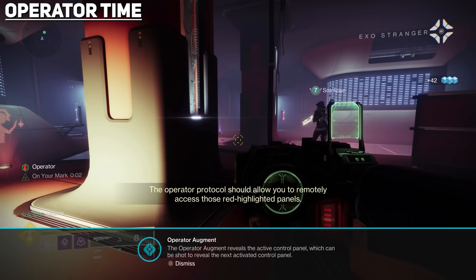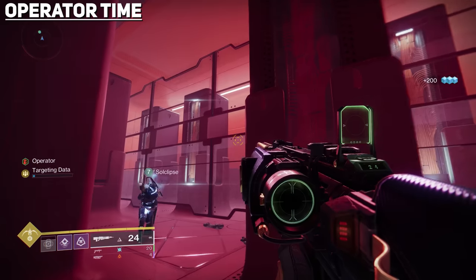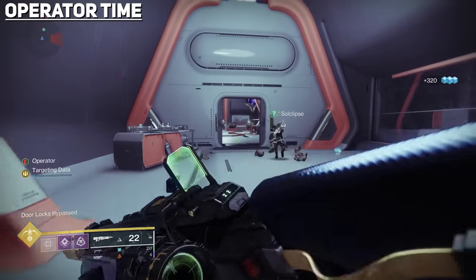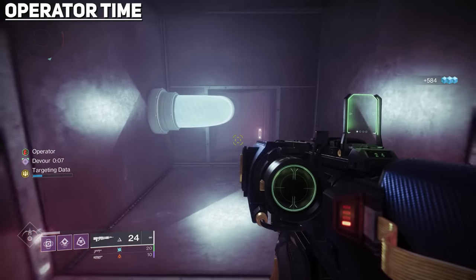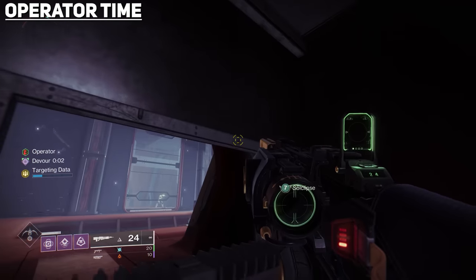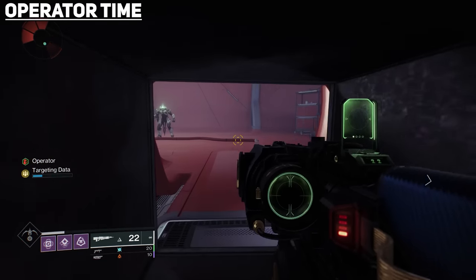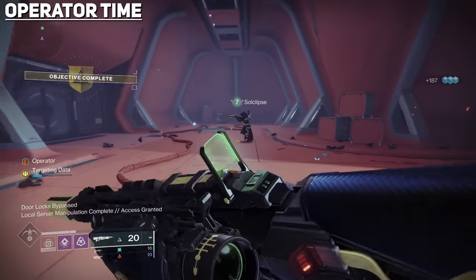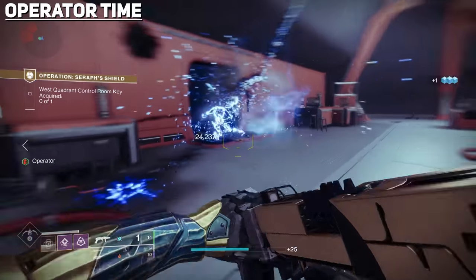Here you'll be introduced to the Operator buff. Pick it up and shoot the glowing red panel next to the door to open it. Take down the hive in the next hallway, then have the Operator shoot the red panel in the room to the left — this opens the next door with more hive to kill, including a couple of shriekers. Next, the Operator needs to find a vent in the wall to crawl through; at the end of the vent there will be an opening where you can see another red panel. Shoot it, then crawl back through the vent. On the other side of the room there will be another vent leading into a room full of hive. Clear them out and look through the glass pane on the far side to shoot the last panel. Head back to the original hallway through the vent and you'll have a new door to go through.